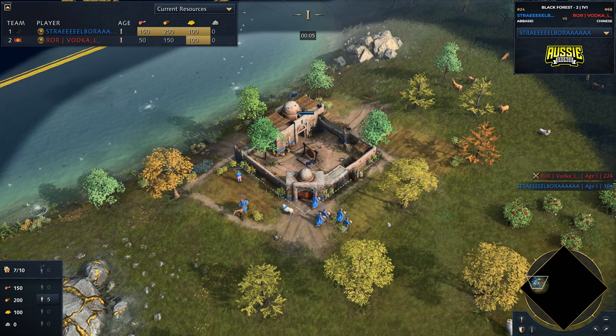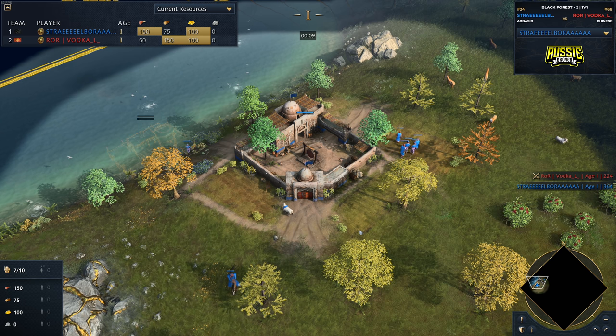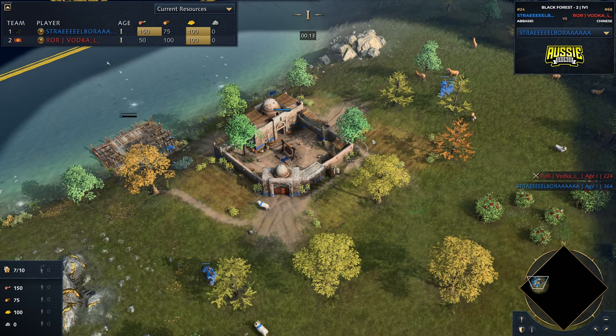G'day fellas and welcome to a casted game. Spawning in over on the west side of the map, we've got Strelbora, and he's going to be playing the Abbasid Dynasty for us today.